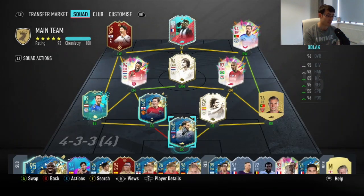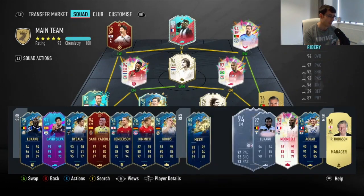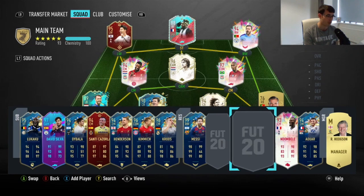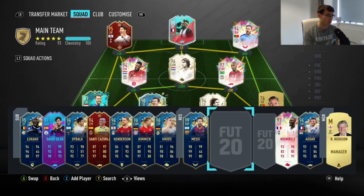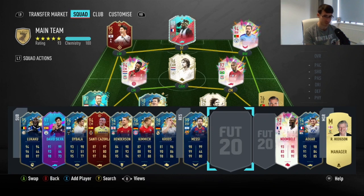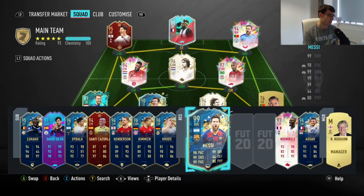That was a nervy game — 2-1 — and I believe Machis actually scored in that game as well, which is pretty insane. I'm just not really playing FIFA at the moment. I'm still enjoying football a little bit but not even really enjoying watching Liverpool because we've won the title. I'm kind of enjoying the race for the top four and the relegation battles more than anything. There's just a 99 Messi chilling on the reserves, which is fantastic, and somehow Cedric gets into the team ahead of Lionel Messi. I mean, Messi would probably make a better fullback than Cedric anyway.